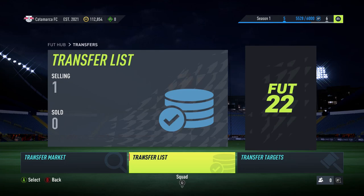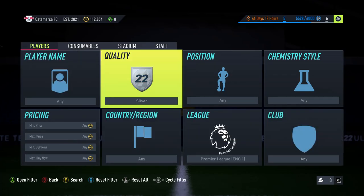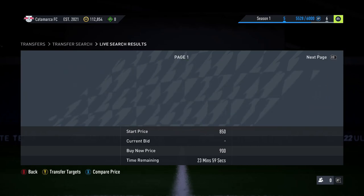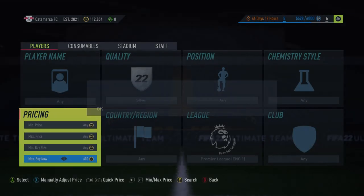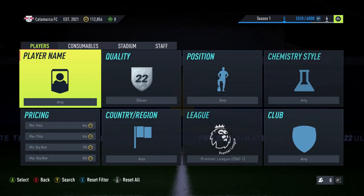Welcome back to a brand new video — I'm going to be showing you a method with 1 to 5k coins. We're starting off with a method we did in the past when we used to make videos like this. It's still a BPL method — you can see loads of BPL players are now on the market, and a lot of them are actually goalkeepers.